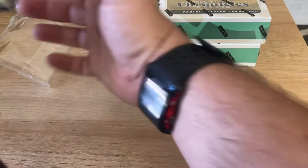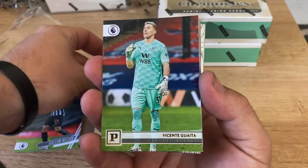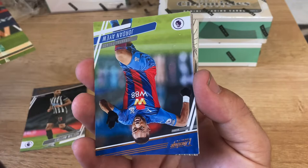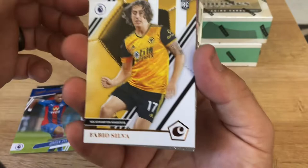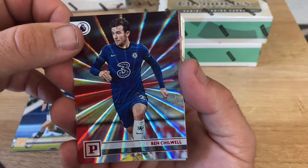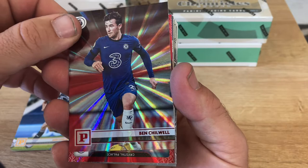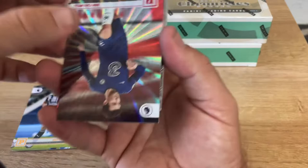Start off with Callum Wilson rookie, Joe Bryan, Vincent, Jordan IU Crystal Palace - nice rated rookie - Mendy, Fabio Silva Chronicles rookie, Jake Livermore for West Brom. There's our first parallel - got a red, I think they call that red firework - Ben Chilwell for Chelsea.